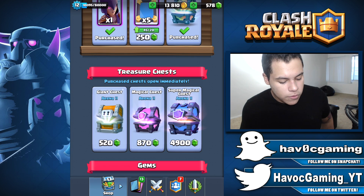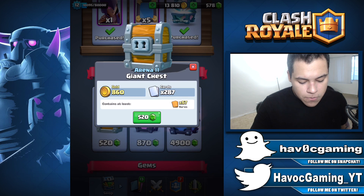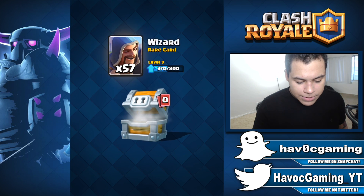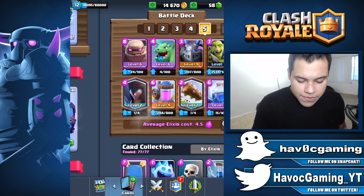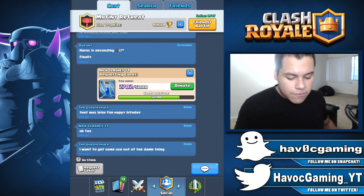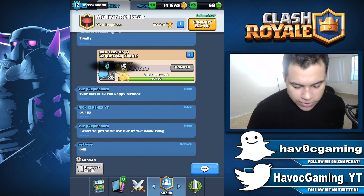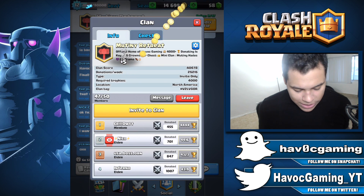Since we do have enough gems for a giant chest, I'm going to go ahead and buy one of those. We have some gold, zap spell, tornado, goblin gang, some wizards, and that's pretty much it. We can't buy anything else. For the rest of the video I'm going to do some battles. Let's go ahead and donate to Nick Clash's YouTube — shout out to the clan, by the way.